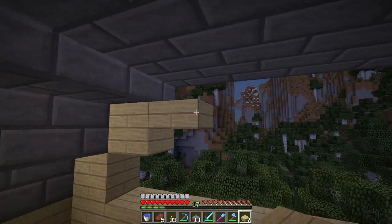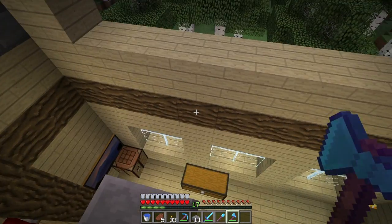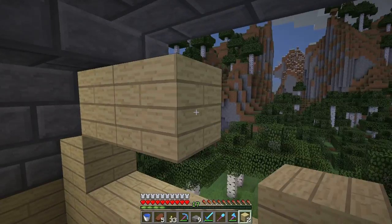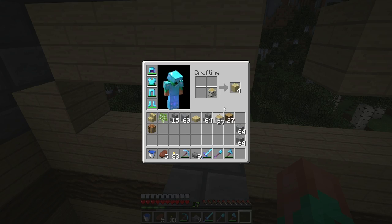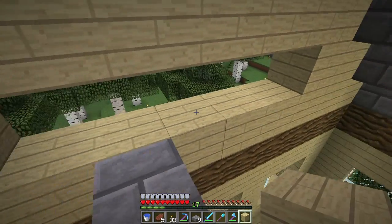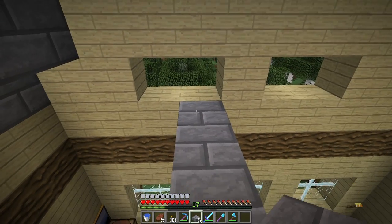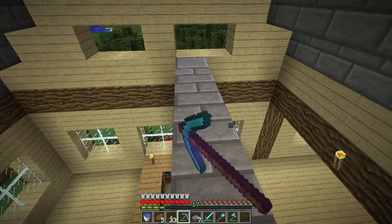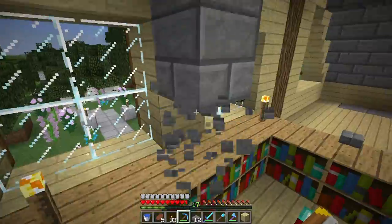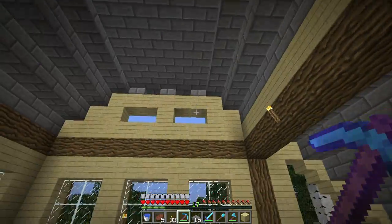Do the same exact thing on this side — probably don't even need to use these half slabs but I've got them so might as well. I'm a few short — that's better. That was not supposed to be placed there and I dropped it of course. That's fine — yeah, perfectly centered. It's looking pretty good actually, not too shabby. Let's pick it all up because we don't want to waste resources — we'll put in the windows later.